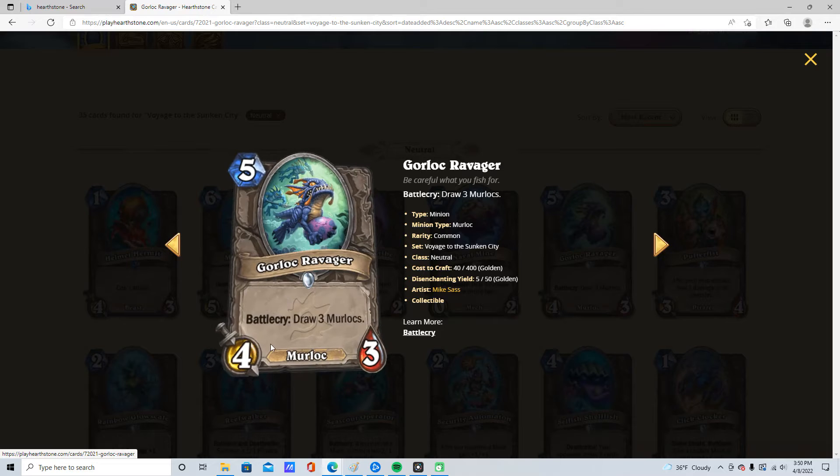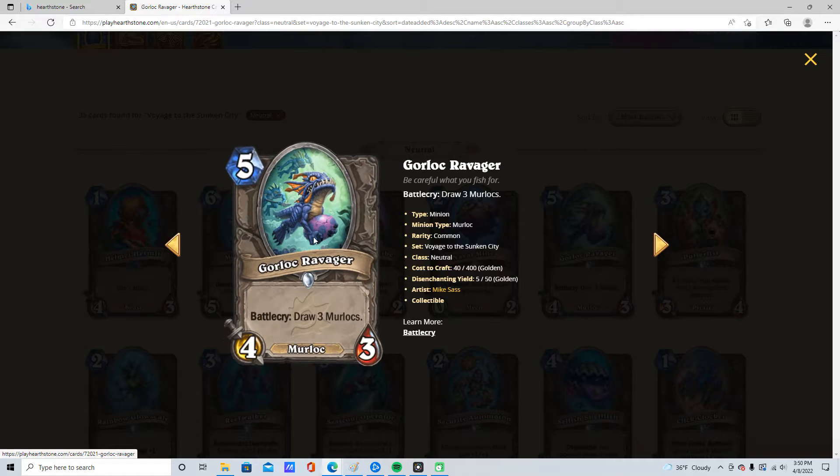5 mana, 4/3, Battlecry: draw 3 Murlocs. Murloc, 5 stars. This enables all Murloc decks. If you run Murlocs, you run this card. It is a huge reload.